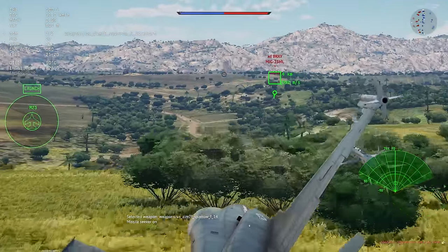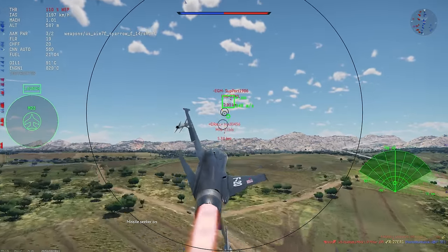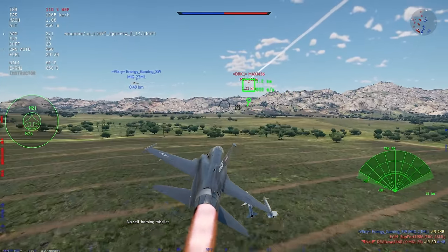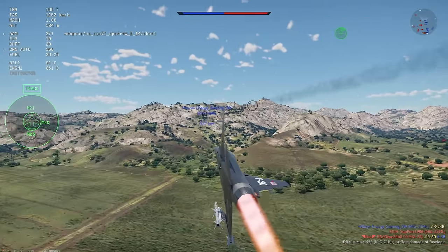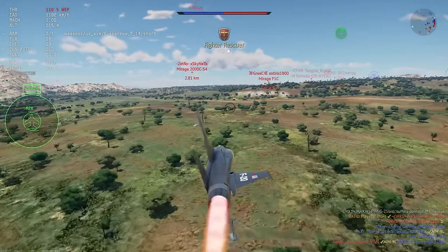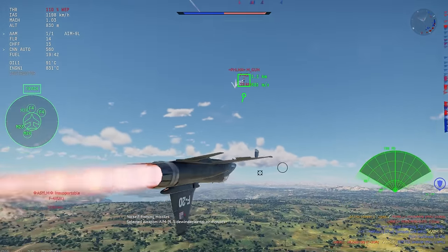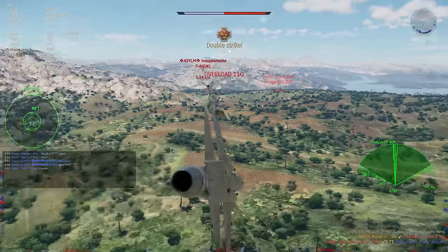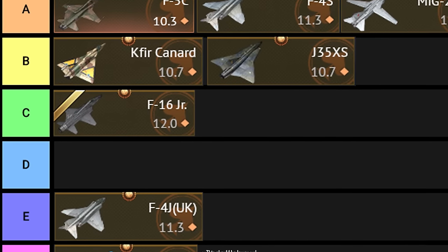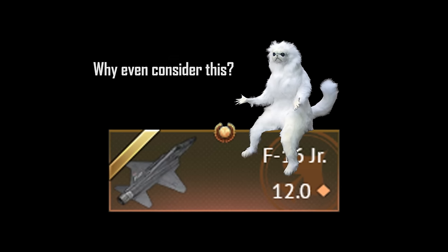With that said, there is one more thing I want to talk about, which is this plane's matchmaker. The keen-eyed among you probably noticed that every bit of footage I've shown you so far has been of a downtier, and that's because at 12.0 this jet gets an extremely favorable matchmaker. Most of the games I played were either 11.0 to 12.0 or 11.3 to 12.3. So although this jet is technically a little bit over-tiered for its own BR, most of the time you still end up being one of the better planes in the match just because you got downtiered and you end up fighting stuff like the F4S and the MiG-23ML. Granted, those planes are still very scary whilst you're flying this aircraft, but most of the time the flight performance of this jet is then no longer as bad as it would be in a full uptier. TLDR, the F20 isn't the best premium in War Thunder, and because it's also $10 more expensive than something like the F5C, I struggle to recommend this jet to anybody.